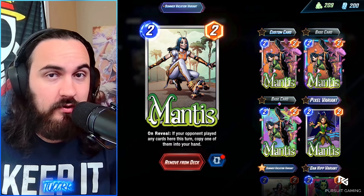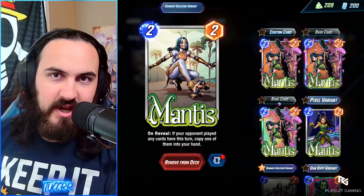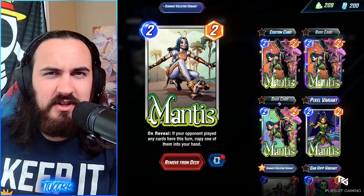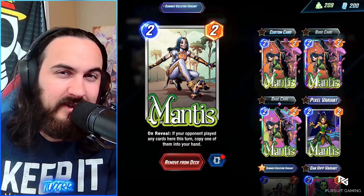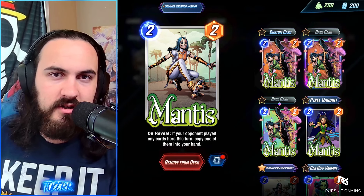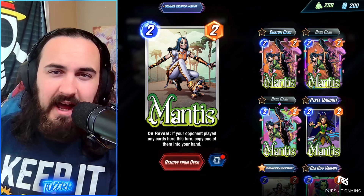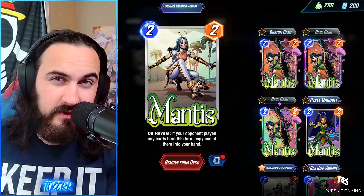First card we have is Mantis. On screen she's a 2-2, but after the OTA she will be a 1-2. With this change she'll kind of be able to play on curve, like an Agent 13 or a Maria Hill — potentially even a Quinjet if you don't want to play Quinjet. But you're probably not going to be playing Mantis. This is kind of just a card in case you don't have those other cards in your deck. It makes the card better, but I still don't see a lot of play time for Mantis post this OTA.